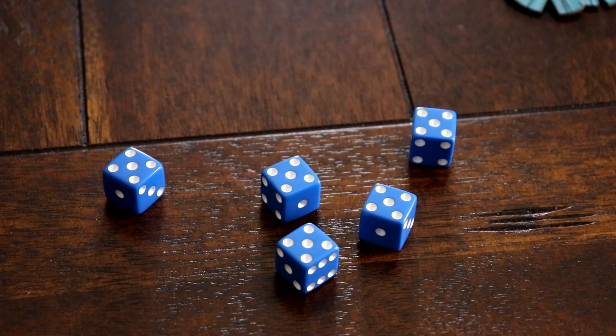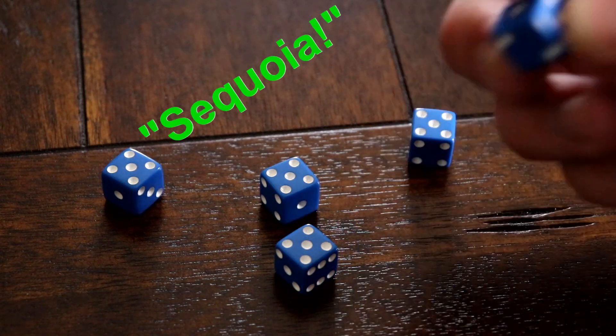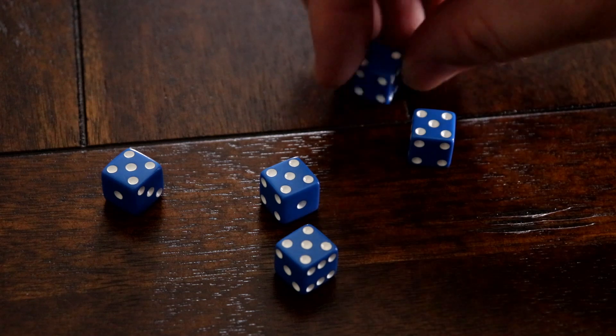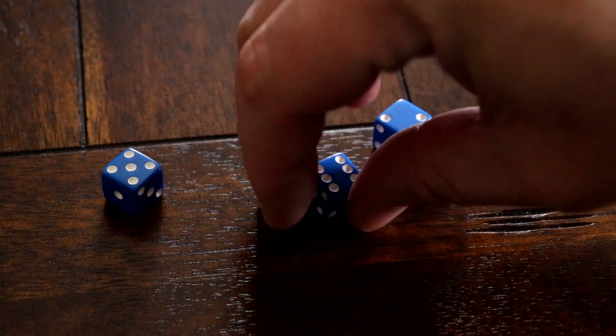Should a player roll the same number on all five dice, they then shout Sequoia and reveal their hand. They may then rotate all of their dice to any face they desire, splitting them into two sets of two like normal.